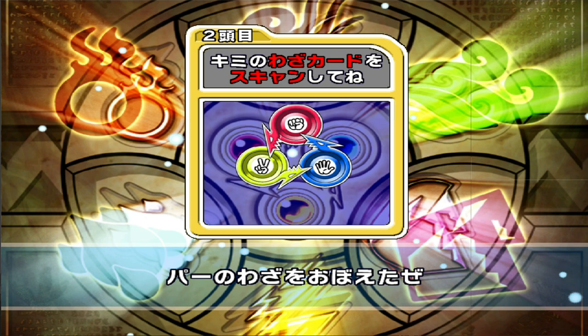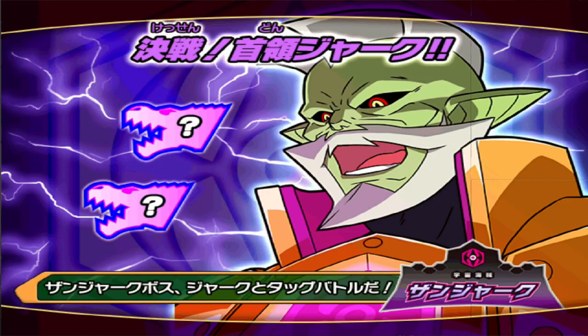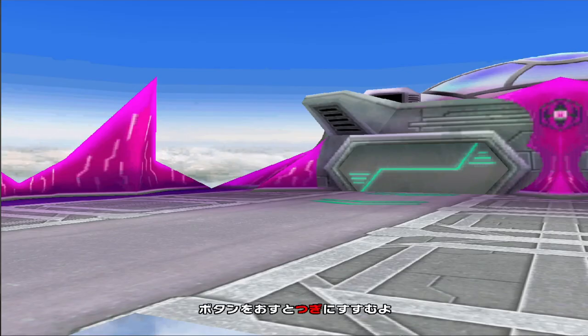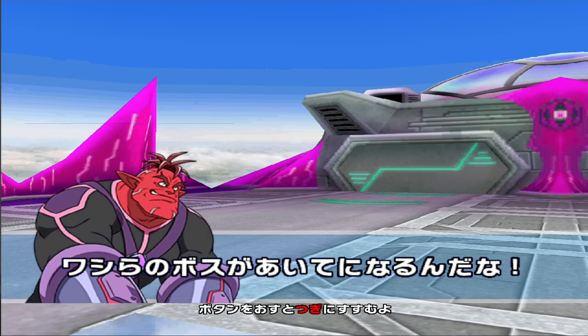Hello everybody, this is Stringham here for another episode of Dinosaur King Awaken Mode. It's part three of our sort of Spectre gauntlet thing. We did part one and part two with Giygas and Amthas respectively. And now we're on to part three, so I'm sure you can guess what dinosaur I'm going to use.